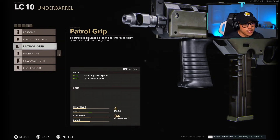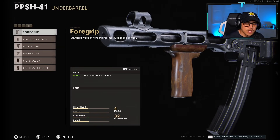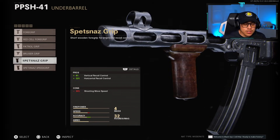For the PPSH — and there's an in-depth video linked in the description — the recoil control is not stellar. It has a pretty wild horizontal recoil pattern that's an S-shape zigzag going left and right, making it really hard to control without the right attachments. I don't advise using the Patrol Grip here. Prioritize recoil control: the Foregrip is a great option with no cons, and that 18% is significant for controlling the horizontal recoil. Or if you don't care about the shooting move speed penalty, the Spesnaz Grip will help you out even more.